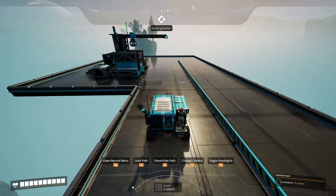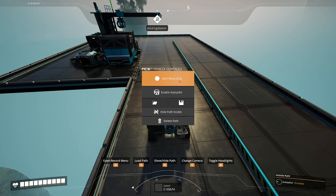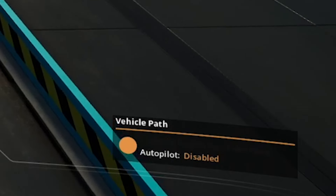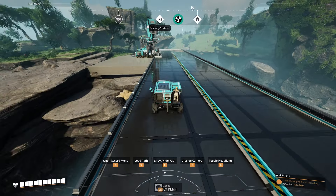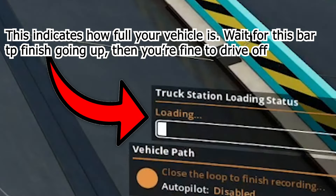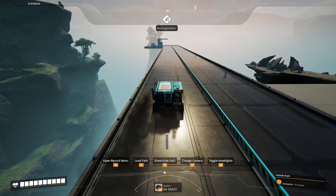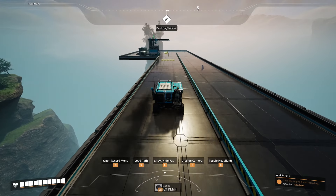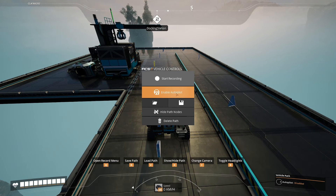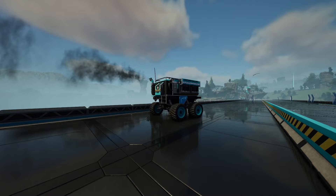Let's talk about automatic driving — this is extremely easy. All you have to do is press the Q button and then press the Start Recording button. After you do that, you are recording, which you can see in the bottom right of your screen. As you go forward, there will be an arrow that appears underneath you. Keep going until you get to your next truck station, press the Load button, and loop back around to where you started. Then press Q again, select Enable Autopilot, and hop out of the vehicle. Away it should go — and there we go, the tractor is moving on its own.